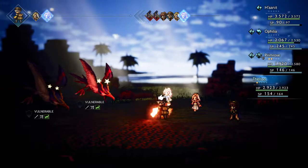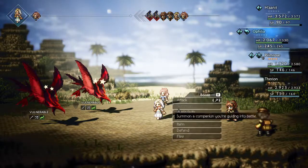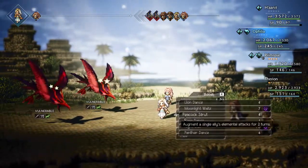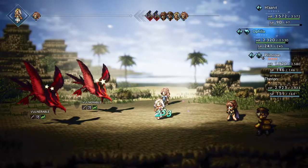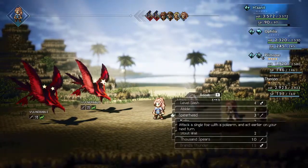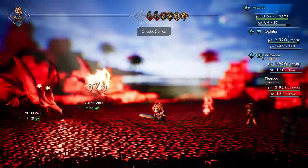Merchant skills — Donate BP. We're going to donate it to Primrose because I wanted her to get the buff to boost her damage before the break. Hunnit's already going to do good damage regardless, so we're just going to go for a Cross-Strike for a little extra damage.